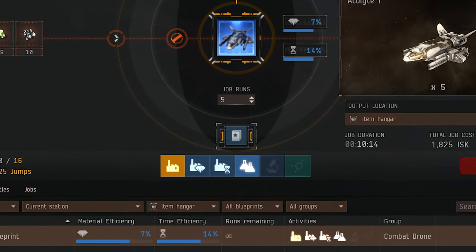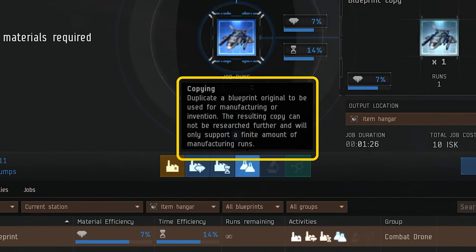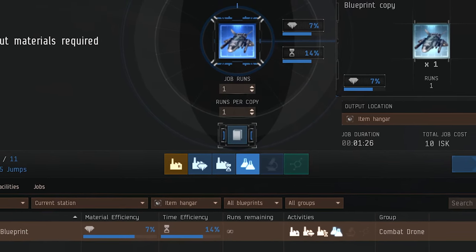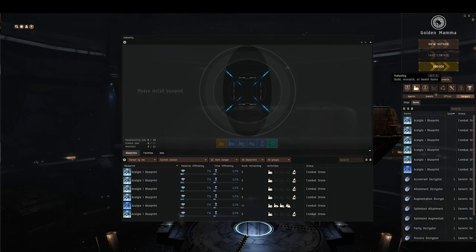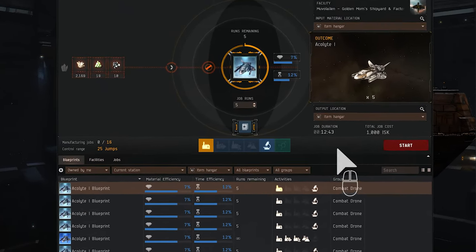Remember that a blueprint copy is created from a blueprint original. The material and time efficiency of the copy will not matter for the process of invention, but the copy will be used up in the process. Once your blueprint copy is ready, drop it into the industry window and click the invention button.